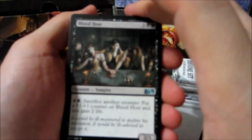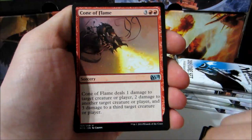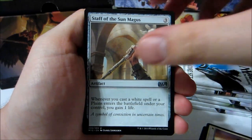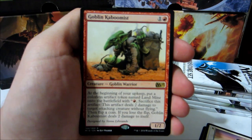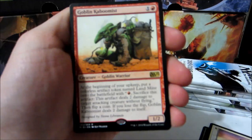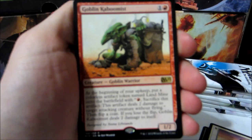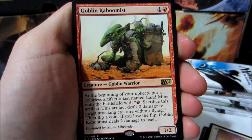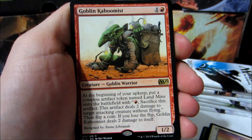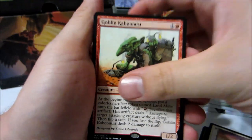I think I already saw the card, but it's a pain land. Blood Host, Cone of Flame, Goblin Kaboomist — one colorless, one red, a 2/1. At the beginning of your upkeep, put a colorless artifact token named Landmine onto the battlefield. With one red, sacrifice this artifact: it deals two damage to target attacking creature without flying. Then flip a coin — if you lose the coin flip, Goblin Kaboomist deals two damage to itself. So basically it takes itself out.